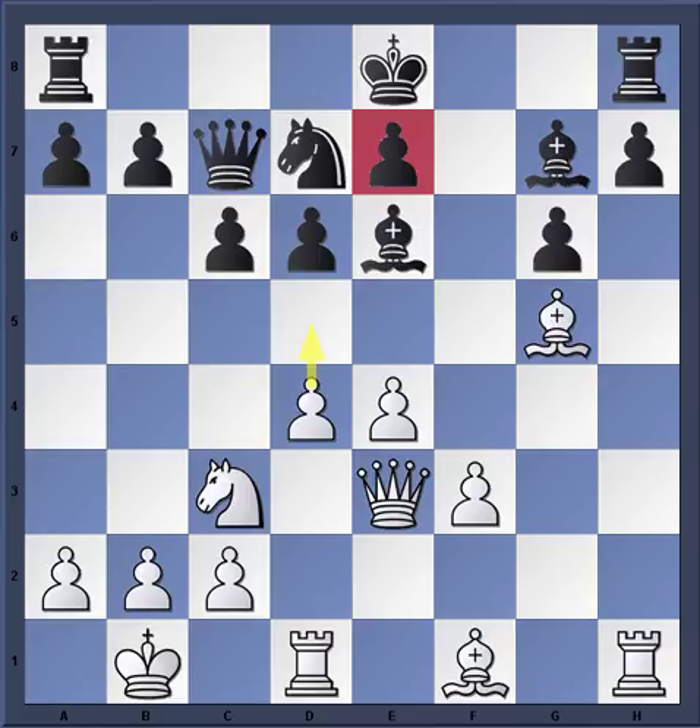Korchnoi plays Queen E3. Black had the idea of D5, and it's difficult to castle queenside. Korchnoi knows what Black wants to do — Black wants to castle queenside, but there's this E-pawn here, and Korchnoi makes sure he can attack it too. If Black tries to castle kingside, it's a wrap with these two open files and already weakened kingside. He's forcing Black to stay in the middle, and that's bad too because D5 would open up the position in the center. Very strong play by Korchnoi — all for the price of a pawn.